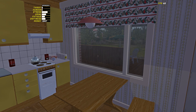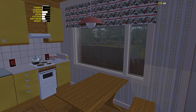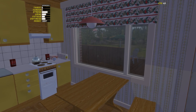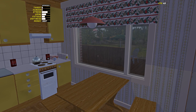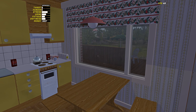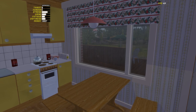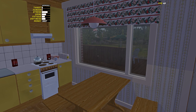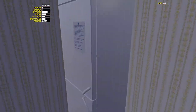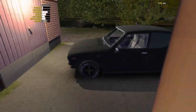They fixed the bug with the pro picky and adjusted the Satsuma suspension along with a few more bugs. You can see the full list by Googling 'My Summer Car beta log'. Today we're going to look into making some money.